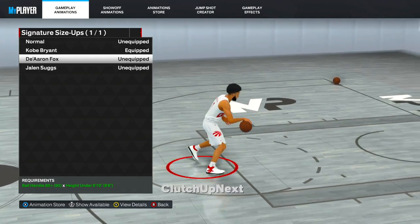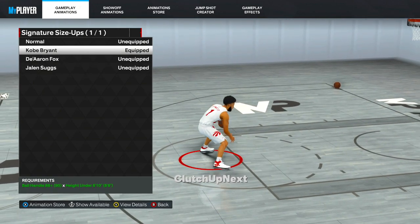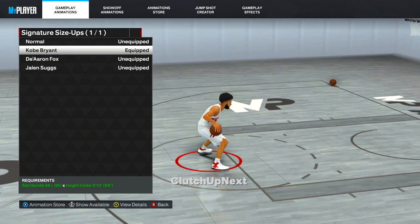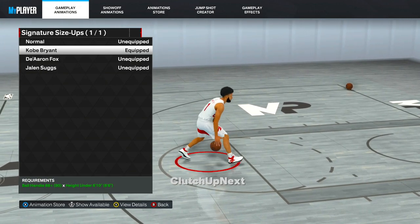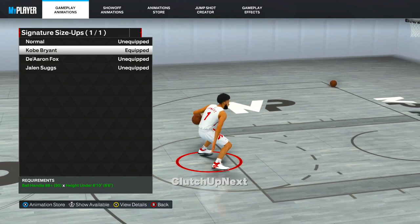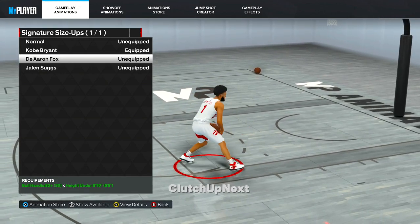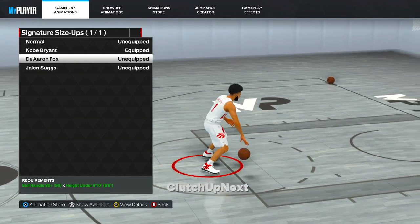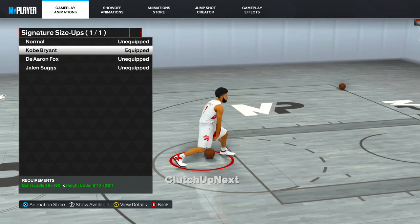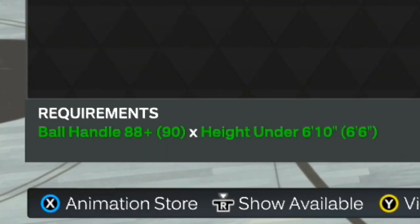For the signature size up, I've tried out a few of them and found that Kobe Bryant is the best. As you can see in my clips, when I go between the legs and speed boost out of it, it is so unstoppable. If you have Quick First Step on Hall of Fame, you are going to blow by the defender literally every single time. This move was very popular in NBA 2K20 and it's back. If you don't like Kobe Bryant, I recommend using Devin Fox — you can spam between the legs and then speed boost out of that as well. Make sure you check all the requirements at the bottom of the screen.